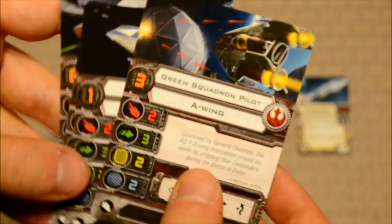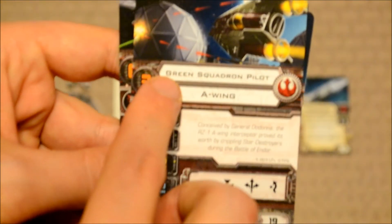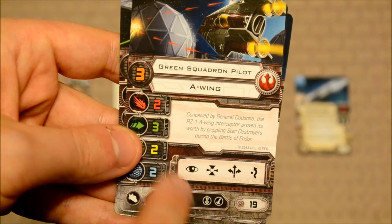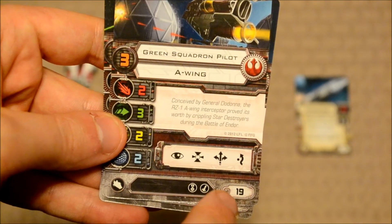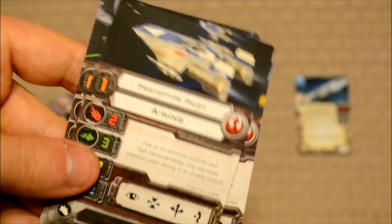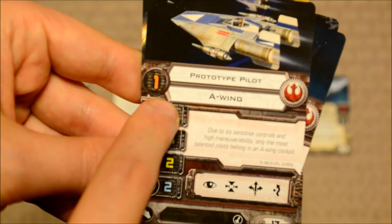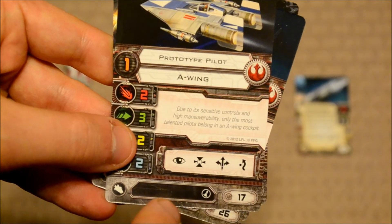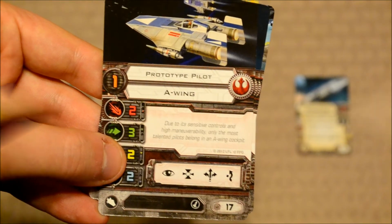The other two pilots are your no-named pilots. You've got Green Squadron Pilot, with a pilot skill of three, standard actions, upgrades, and worth 19 points. Finally, you have the Prototype Pilot — worst of the lot. You've got a skill of one, standard actions, one upgrade, and bringing him on board is 17 points.